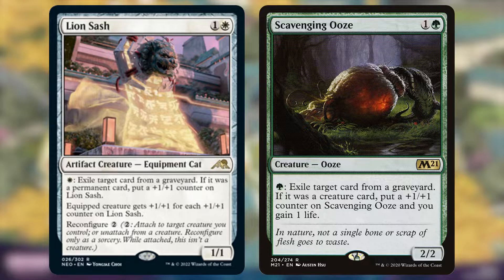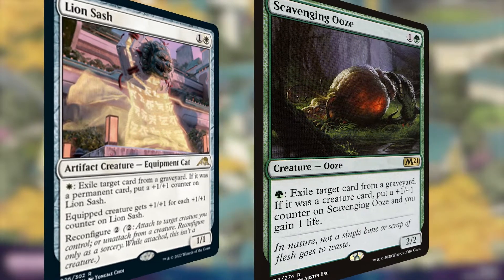One big detail that makes Lion Sash great is that it has Reconfigure, which lets you essentially equip it to a creature, and those counters buff up the equipped creature as well. An equipment that becomes a creature when it's unattached, and also gets bigger over time, is fantastic. The card is, of course, an artifact — this leaves it open to both artifact and creature removal, but also contributes to artifact synergies, which may or may not be super relevant in white. Either way, this card will likely see play in many cubes of various power levels if you're already playing Scavenging Ooze.